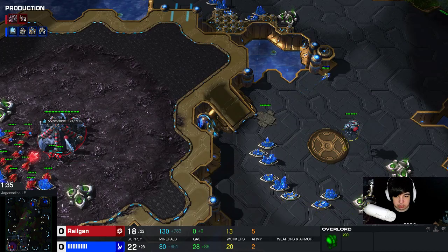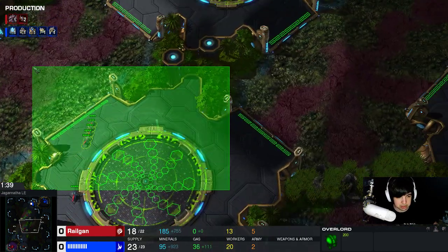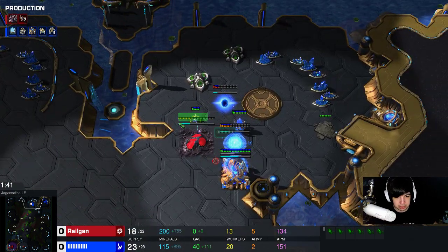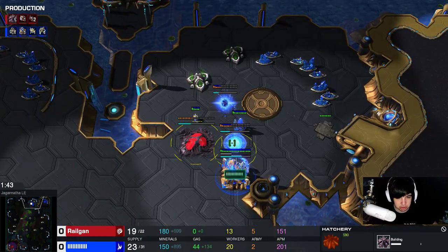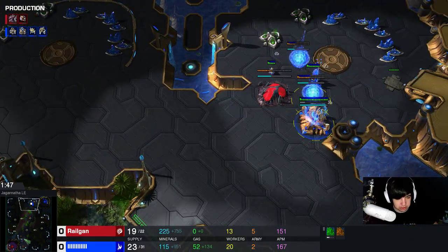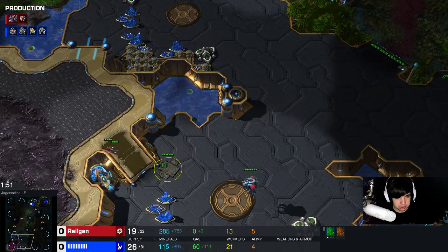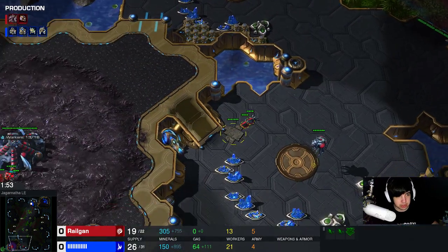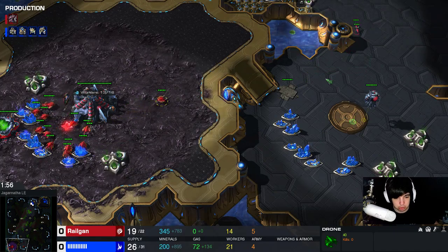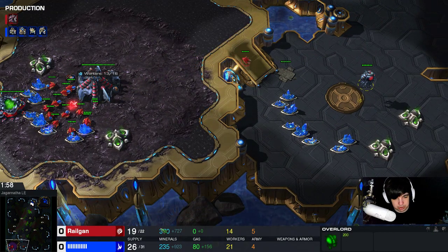The second Overlord gets placed in my natural in case I get cannon rushed, and I keep building zerglings at home. The zerglings are getting rallied across the map. He is attacking the hatchery with a single probe, and he is walling off so my zerglings cannot get in. After I go for 10 zerglings, I build a drone at home, rally it to my natural and start my hatchery.